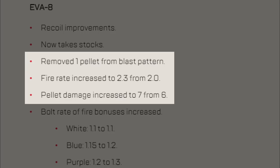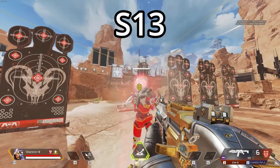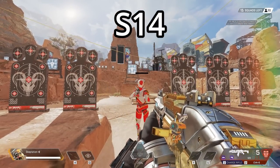If you look at the patch notes, you'll see the EVA 8 has one less pellet. Now you may be thinking, wouldn't that mean it's the EVA 7? But no, if you look at the pattern before the patch, it actually had nine pellets. Thankfully, now with this change, the EVA 8 actually has eight pellets, and the game is once again playable.